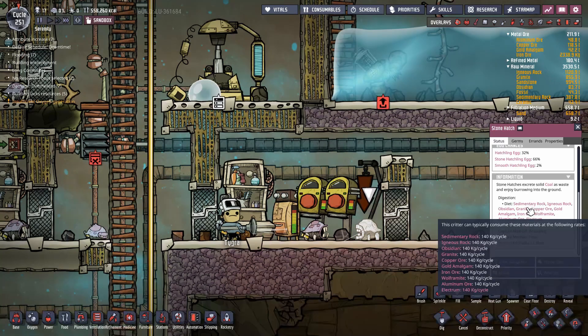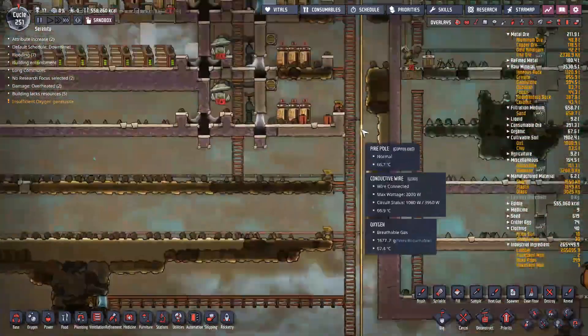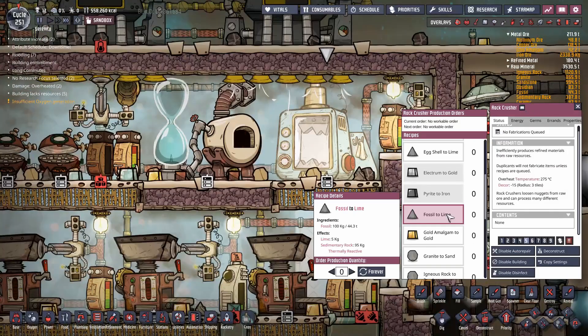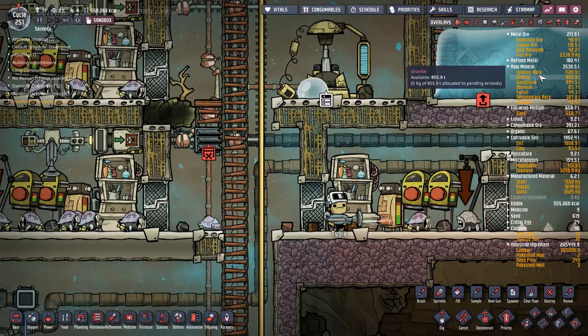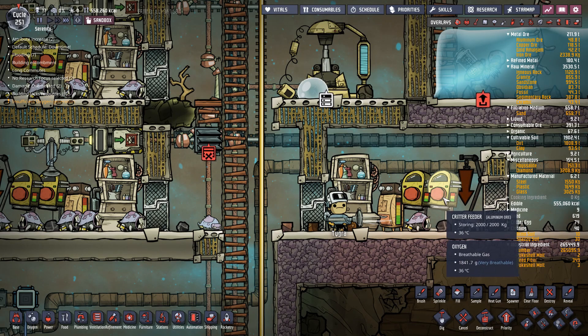One note on sedimentary rock: on the Badlands map there was no sedimentary rock, but fossil is common in all oil biomes. When you grind fossil to make lime, 95% of the output is sedimentary rock. So even if the map doesn't have sedimentary rock, as long as it has fossil you can still make sedimentary rock and convert your hatches to stone hatches — giving you absolutely thousands of tons of material to feed them.